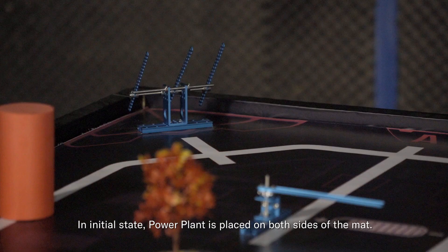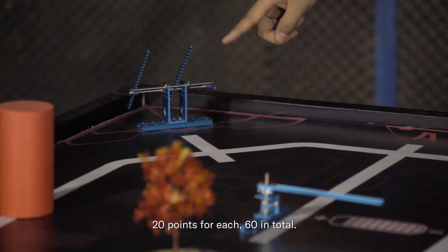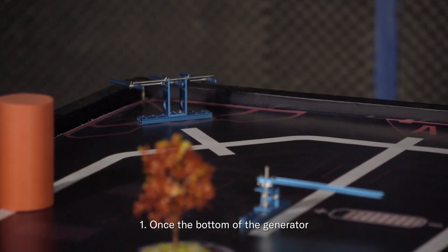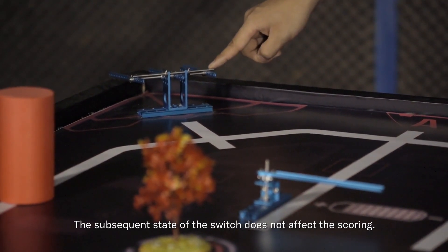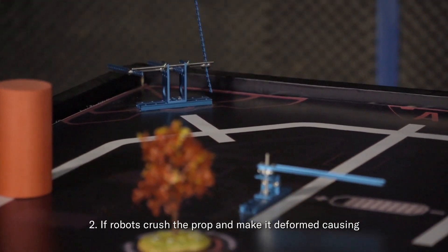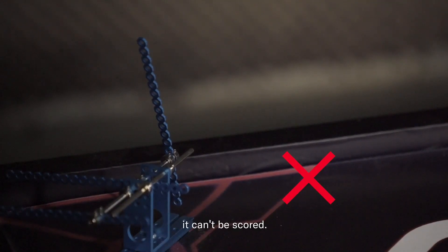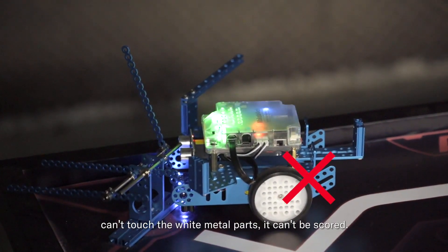Mission 03 – Aging Power Plant. In the initial state, the power plant is placed on both sides of the mat. The robots need to move three generators to the other side — 20 points each, 60 in total. Scoring details: as long as the bottom of the generator touches the white metal part, it can be scored, and the subsequent state does not affect scoring. If robots crush the prop and deform it so the bottom of the generator cannot touch the white metal parts, it cannot be scored. Similarly, if robots get the prop stuck so the bottom cannot touch the white metal parts, it cannot be scored.